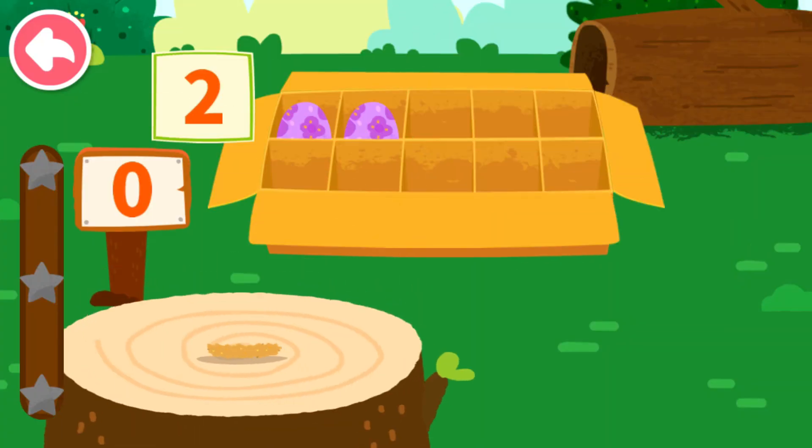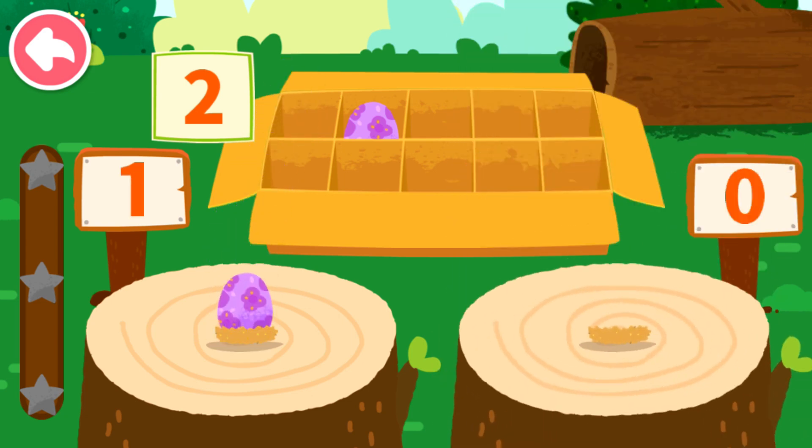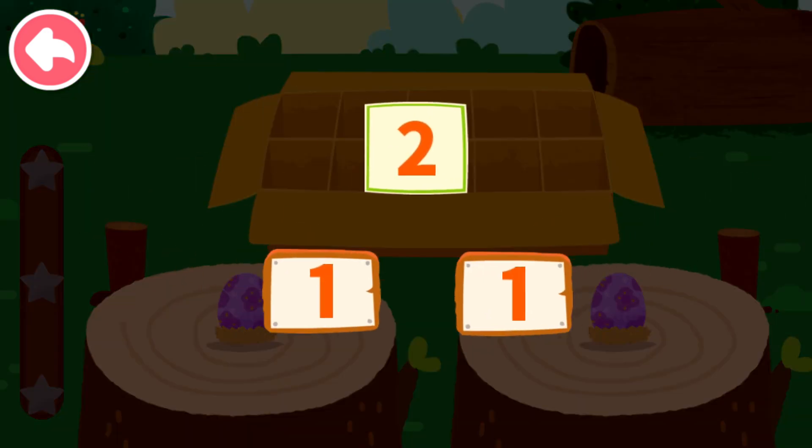Two. Let's put the dinosaur eggs onto the wooden stake. One, two. Two can decompose to one and one.